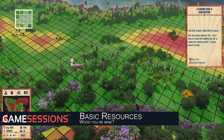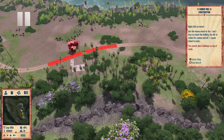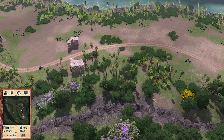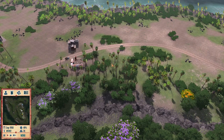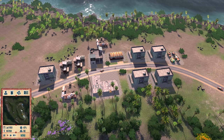Once your people have full bellies, you can put them to work making you money. An easy way to do this early on is by building logging camps near wooded areas and constructing lumber mills to turn their logs into lumber. Lumber will be exported, providing you income, and later in the game can be transformed into furniture for even more profit.